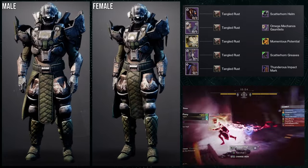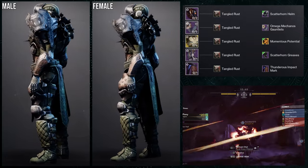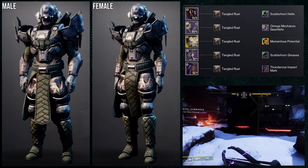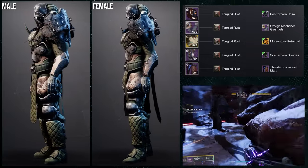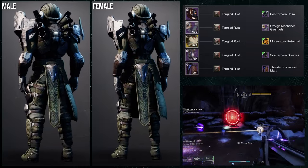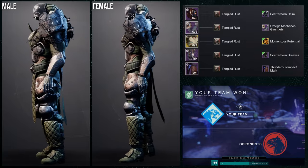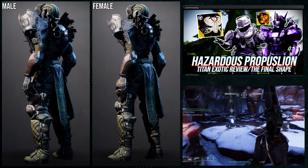I hope Tangled Shore comes back one day. For this set we're using the Scatterhorn helmet with the Scatterhorn Greaves, the Momentous Potential for the chest, Hazardous Propulsion, and the Thunderous Impact mark. The Momentous Potential has a lot of potential for mecha or fallen themes, which is why I gravitated toward fallen a bit more — I've already done a mecha theme in the Hazardous Propulsion video, so both of those sets turned out really cool.